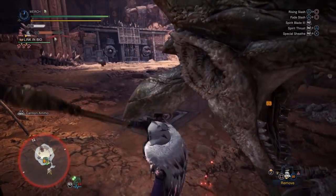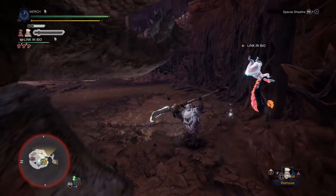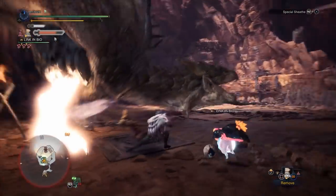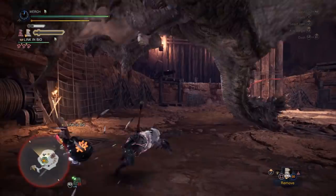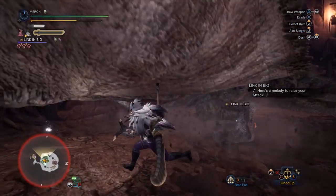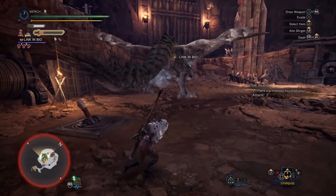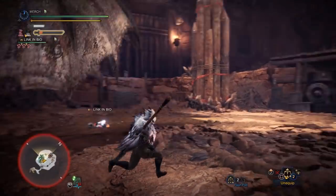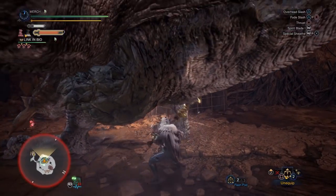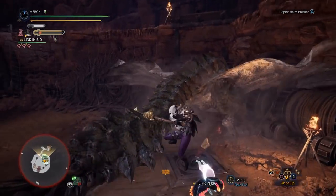The thing about Rajang weapons is that with an affinity augment, Crit Eye 7, and Attack Boost 4, they only reach 40 affinity due to their negative affinity. To get to 100 affinity in a fight you need Level 5 Agitator for that extra 10%, which this set provides. But is it the best Greatsword? Unfortunately no — it's beaten out by the Acidic Glavenus Greatsword, which despite having 100 less raw can reach purple sharpness, use Non-Elemental Boost, and is more effective versus every monster since Rajang is thunder-typed.